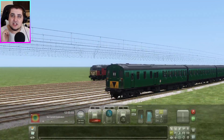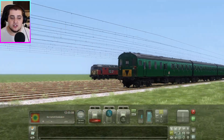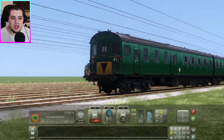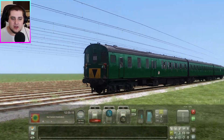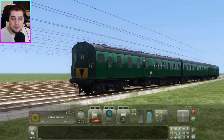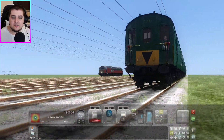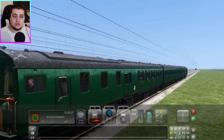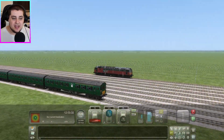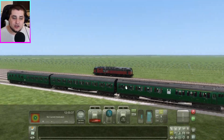Thumper was made by Armstrong Powerhouse. If you guys want to purchase this particular DLC, I'll leave a link to Armstrong Powerhouse's website in the description below. I really recommend it — it's got great sound effects, great detail, it's so realistic to drive, and it's just nice to drive as well.